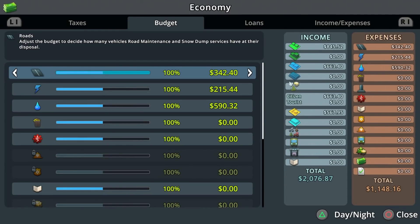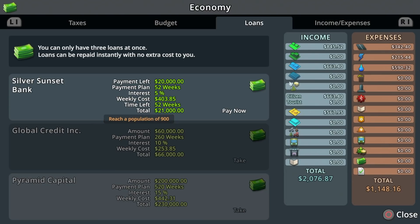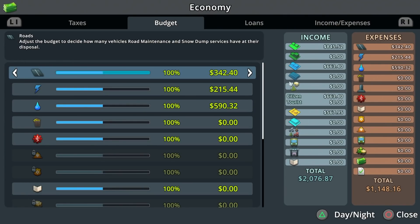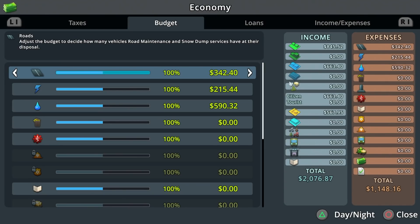We also unlocked the budget panel and loans. You can take out a loan and pay it back at any time to re-borrow it — so if you need money, you can pay back 10,000 and borrow it again. As we progress we unlock larger and larger loans, but by the time I get to the 200,000 loan I usually don't need it. Budget-wise, you can affect how much is happening for a certain city service. When we were running out of electricity, I could have bumped the budget up to push the plants harder for more power. Ideally you want more plants running at a lower percentage — that saves money in the long run.